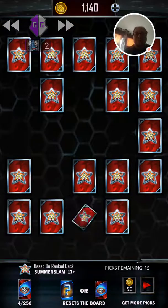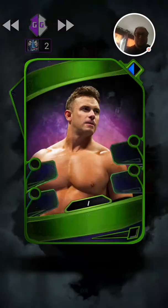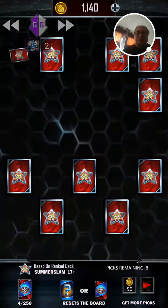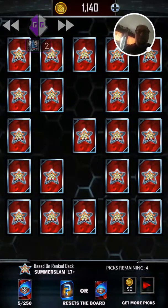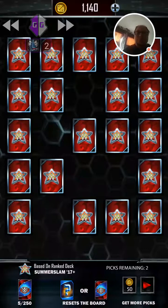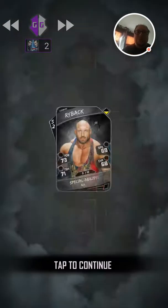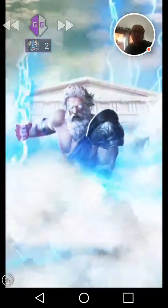Let's see if we get anything good from the draft board. You can see I have Game Guardian open up in the corner, but it must be a rooted device or it will not work. You have to find Game Guardian version 3.21 or higher because they patched previous versions. Now we're going to watch a video to get the next match for free, then do the last match.